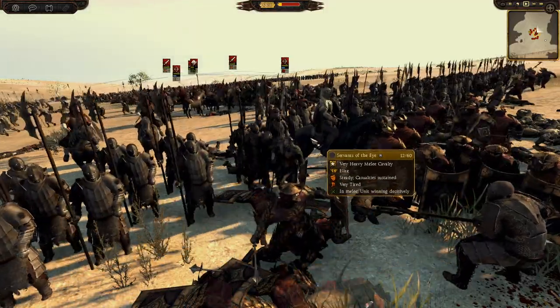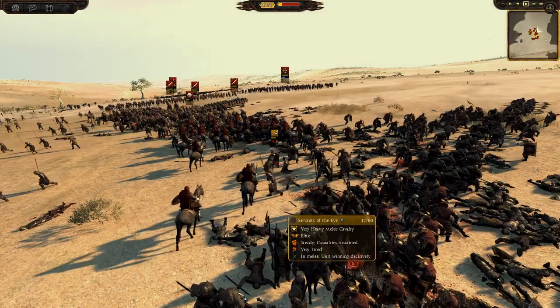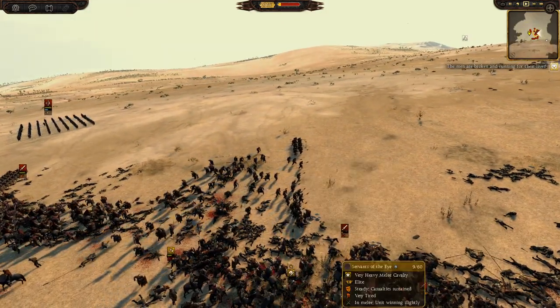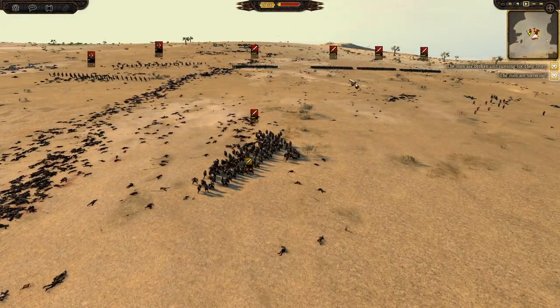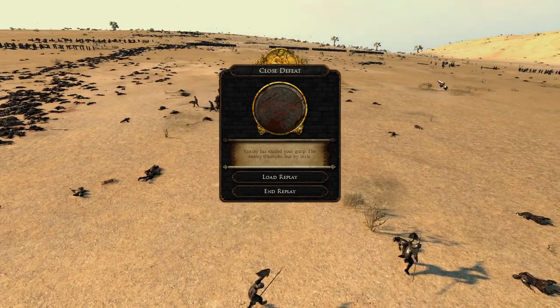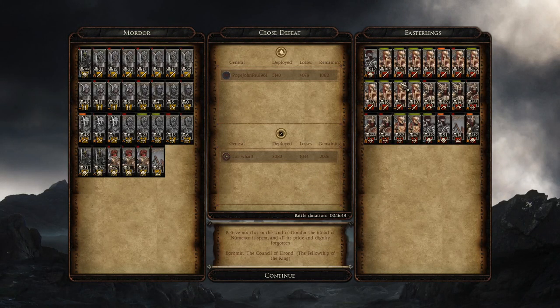The Morgul Legion is getting ripped to shreds - 163 left and reforming in a weird formation, they're so huge as a unit. The general charges in getting more kills. Our general is dead - he must have died back there somewhere and that's going to seal the fate for Mordor. As you can see here, we barely killed a thousand of their men and they've killed nearly five thousand orcs. Massive defeat. The Morgul Legion and Servants of the Eye hold out to the end - 12 of them left, with so many chevrons.